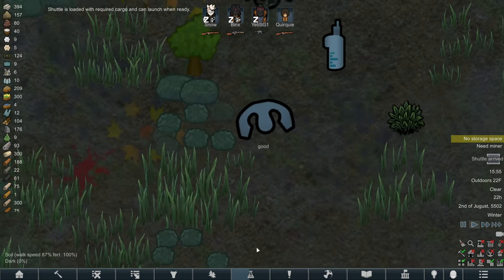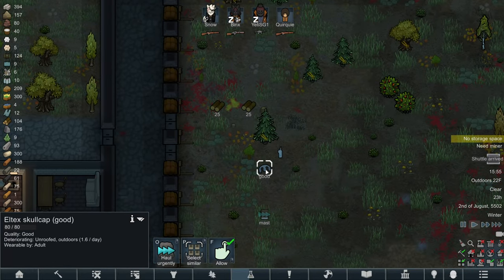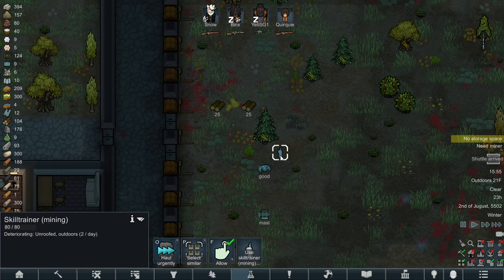Looky looky looky - we got a masterwork book on Marksmanship, an Ideoligion Skull Pack, and a skill trainer in Mining. Let's go!